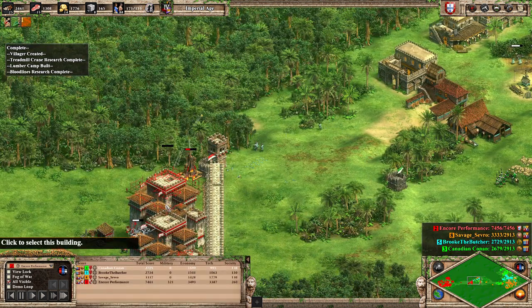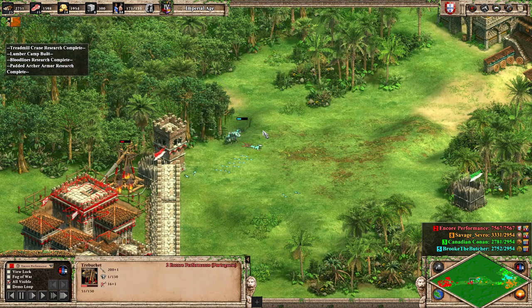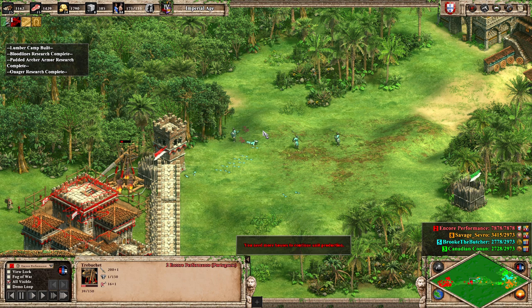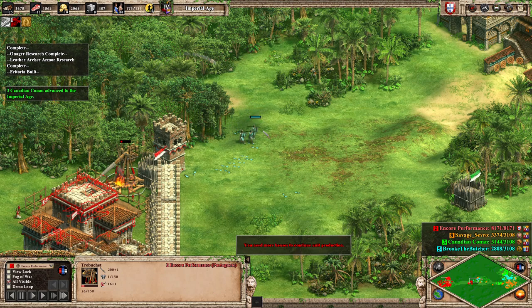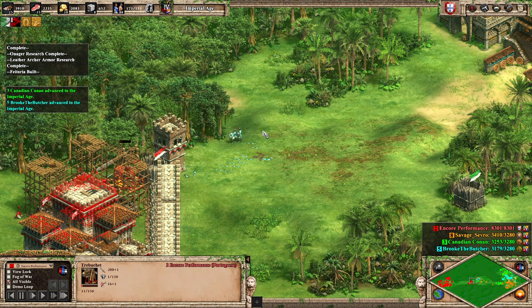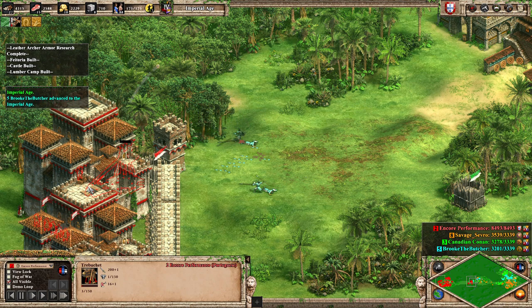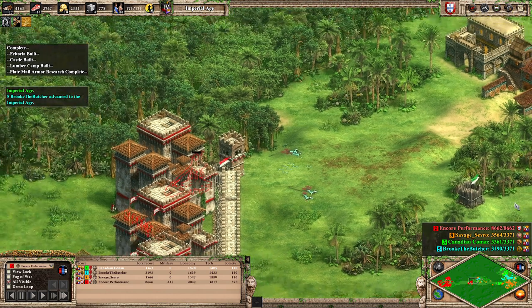Our castle can't hit these skirmishers but our trebuchet still can, and we have a bit of micro coming — but sadly it ended up working against them, with I believe a skirmisher walking into a projectile that would have otherwise missed. Some extremely nice micro actually. Are they going to get the trebuchet down? When it's on 2 HP, this castle comes up and saves it.